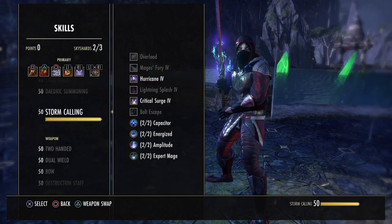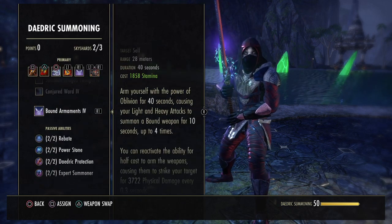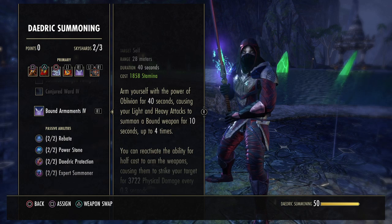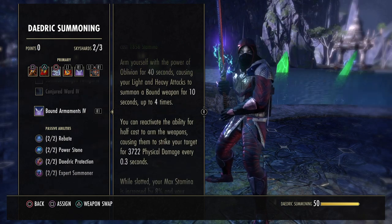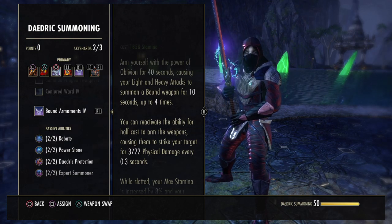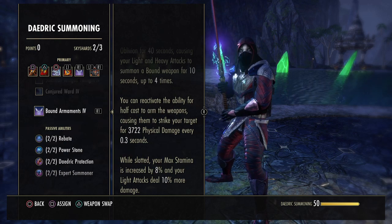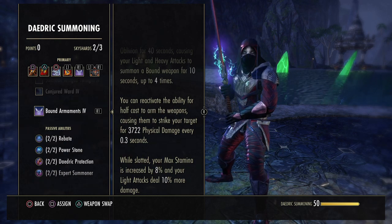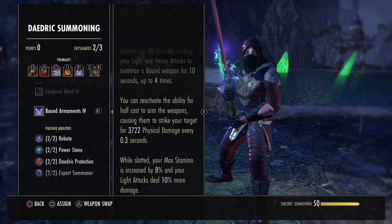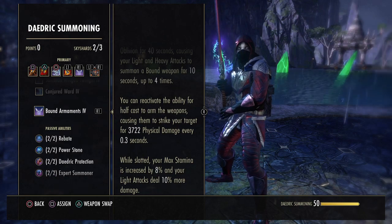Another really important skill for non-Werewolf form from the Daedric Summoning skill line is Bound Armaments. This will last 40 seconds, causing your light and heavy attacks to summon little knives floating around you up to four times. Once you have four stacks, you can push the skill and release them to do extra damage. Also, while slotted — which is why we have this on both bars — your max stamina is increased by 8% and your light attacks deal 10% more damage. You want this on both bars to increase your max stamina and get light attack damage increased all the time.